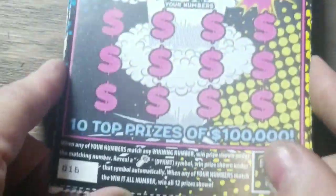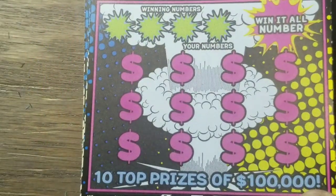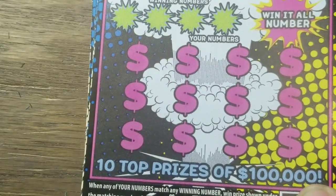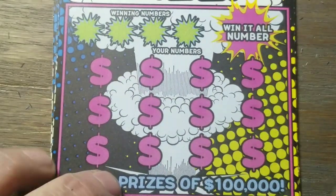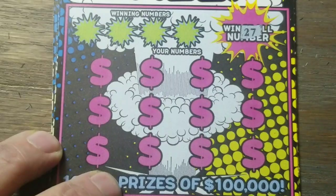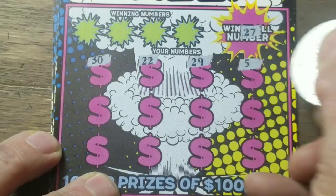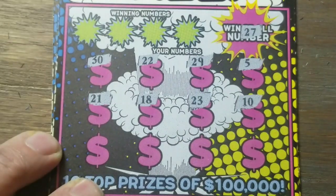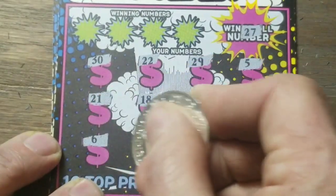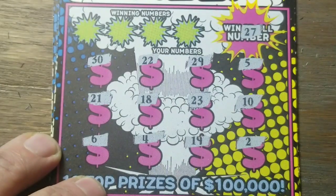Random tickets didn't do us any good today. We've got tickets sixteen through twenty — that's the win-it-all tickets. With win-it-all, you find a dynamite symbol down here, find the dynamite symbol to win the prize, and then there's the win-it-all number to win all the prizes. See if we can find a twenty-seven on this ticket. We're having a pretty lax session here. Six, four, nineteen, and two — no dynamite.